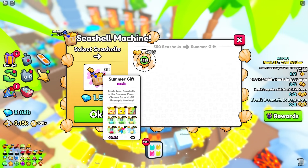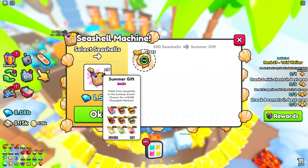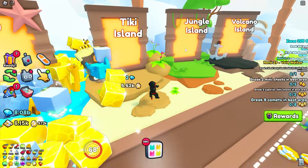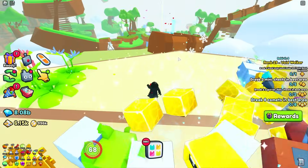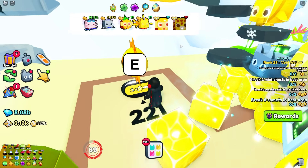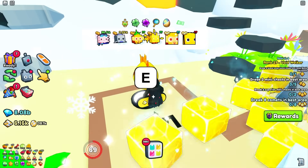Inside the Summer Gift you have a chance to get a huge. They don't really show you the odds for this thing, but there are many other ways you can get the same Pineapple Monkey huge — mostly through eggs. If you go to Volcano World, for example, there are eggs over there, and this is pretty much your best egg right now in the game. You have a chance to hatch the Pineapple Monkey here, as well as the active egg.